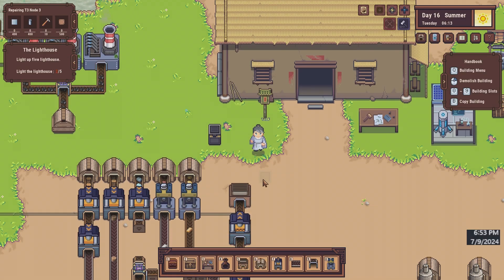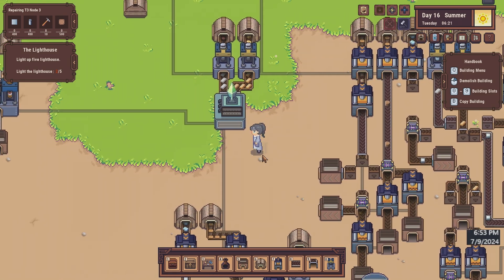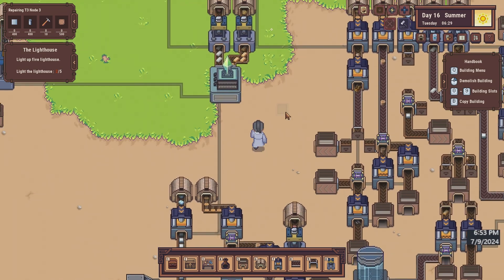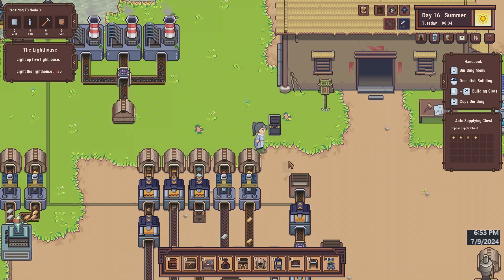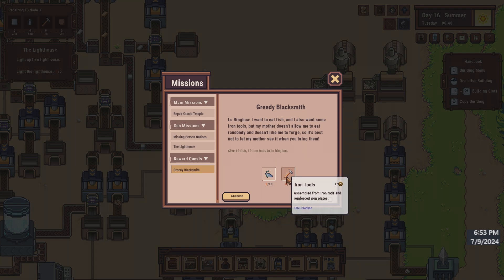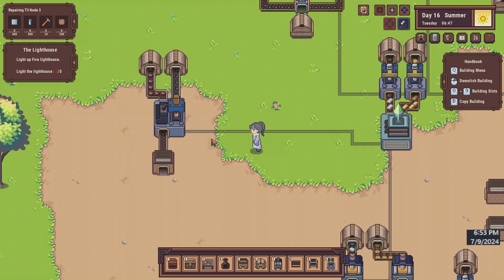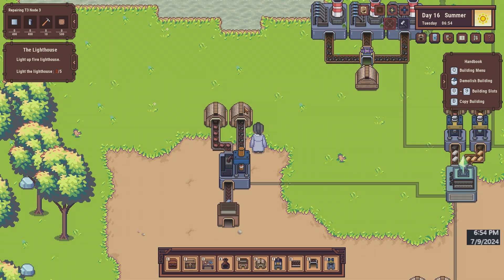I've already upgraded my pickaxe once but it wants a lot of money for the next upgrades. I'll put that iron in here. So what were we working on? I think we're just trying to research the jiggers so we can get the iron tools. I also unlocked this guy here who's making some steel for us, so that's good.